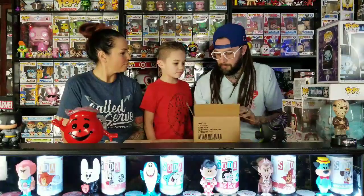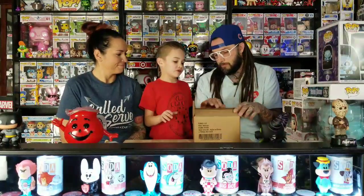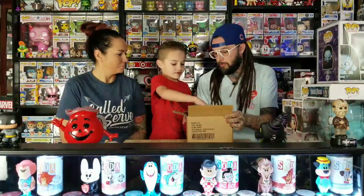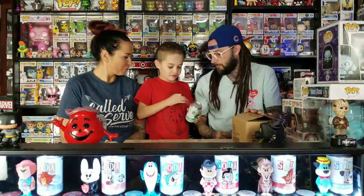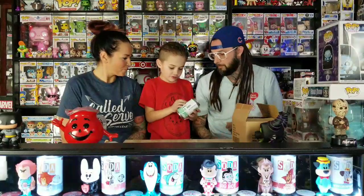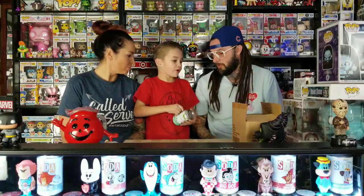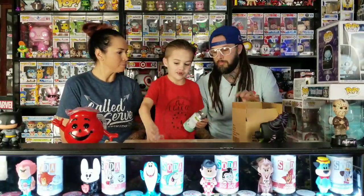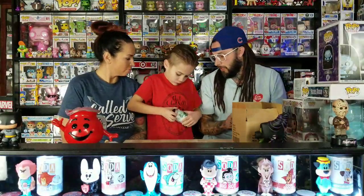So let's get to the soda cans. Which one do you want to do? I want to do the Fred Flintstone, but not first. Just pull one out and see what you get. Green Hornet - that's pretty cool. What number piece is that one? It's six thousand. Well it can be less if we get the chase. That means there's five thousand regular ones and a thousand of the chases.